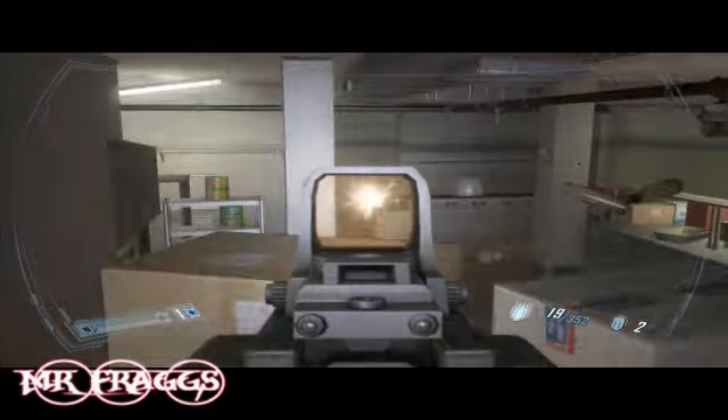You just gotta clear out this room. There's one or two guys at the bottom, there's gonna be one guy on the balcony, and there's gonna be a guy who runs behind the bar over here. Once you clear these guys out, head up the stairs, and then aim at that door right away — the guy busts through it every time. That's pretty much the last enemy you fight in this level.